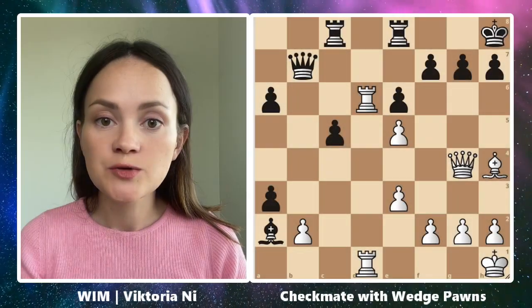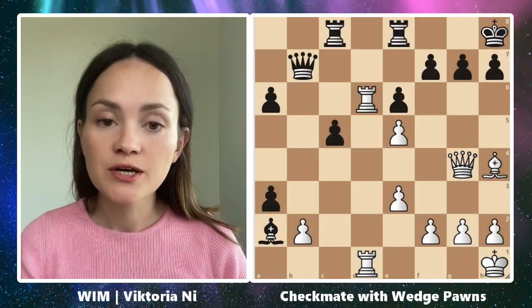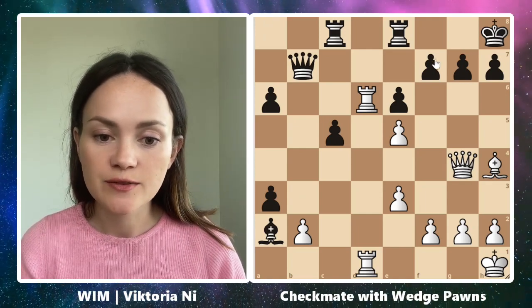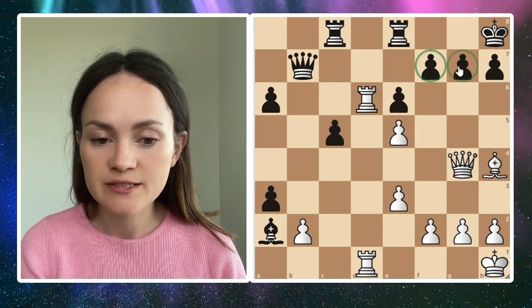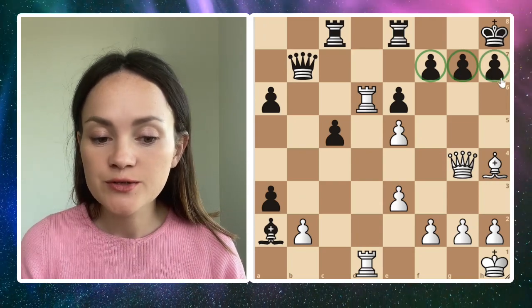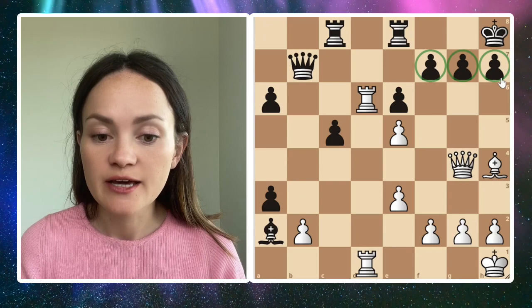If you struggle in the middle game, try to create wedge pawns. In the position up here, the black king is castled with three pawns defending the king, and white could create some attack towards the king — but how to do that?